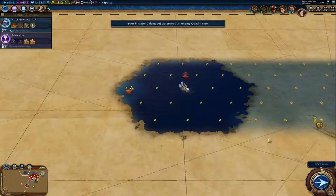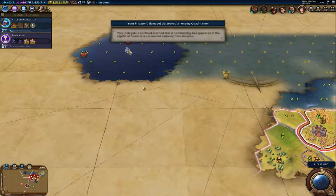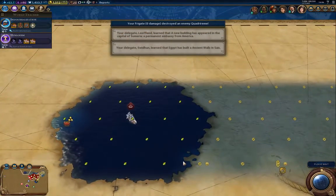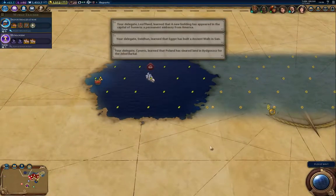At the very least I'm taking out a bunch of these barbarians, so that's certainly going to be useful. There must be a barbarian camp somewhere around here that hasn't been cleared — probably on an island or something.